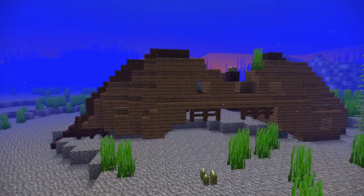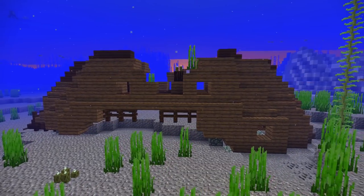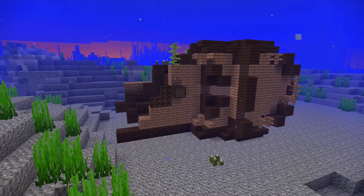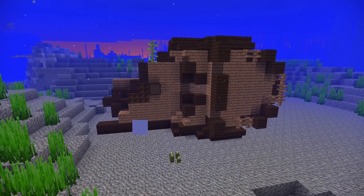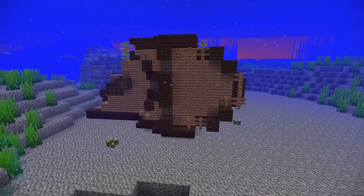They are found upside down, on their side, and in their entirety. There are so many different types of shipwreck in the game that I thought it would be a really good idea to show you a few ideas on how you could transform these into something a bit more unique.